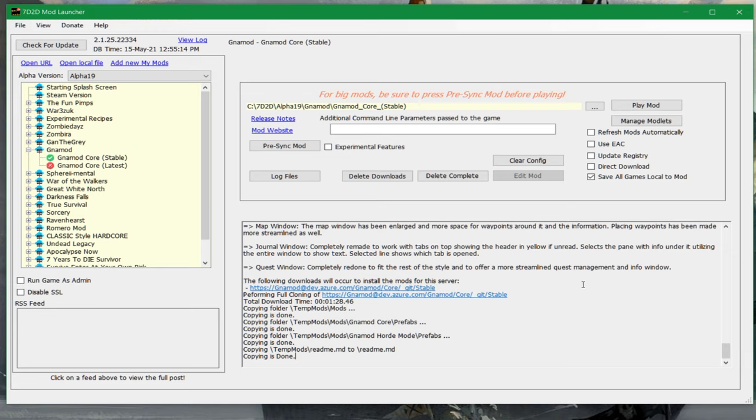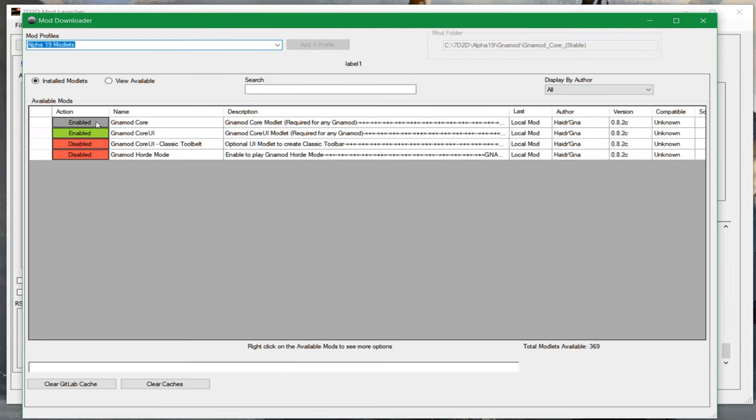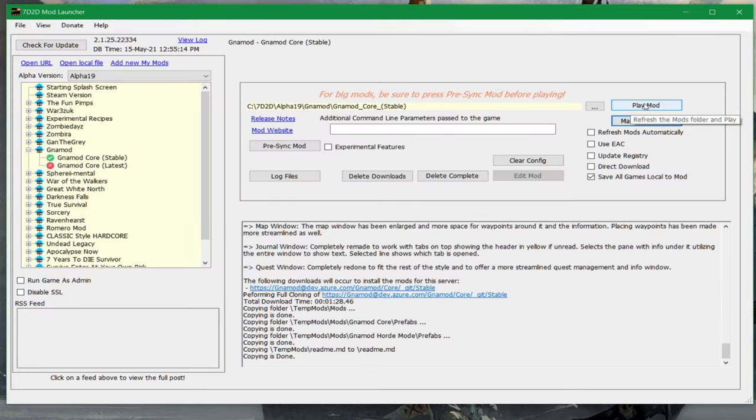What we've done now is installed GNA Mod Core. There have been changes from previous versions — there's now a core but also small modlets. If we check the modlets, we have the core and the core UI installed. However, we don't have the Horde Mode modlet yet, so we're going to click and enable it. I also like to enable the classic tool belt, because the default GNA mod tool belt is on the right side of the screen rather than at the bottom where it normally is. Now these modlets are installed and enabled — we're good.